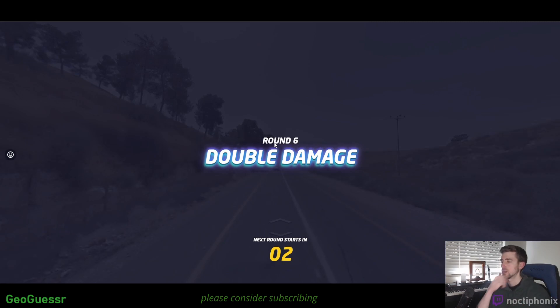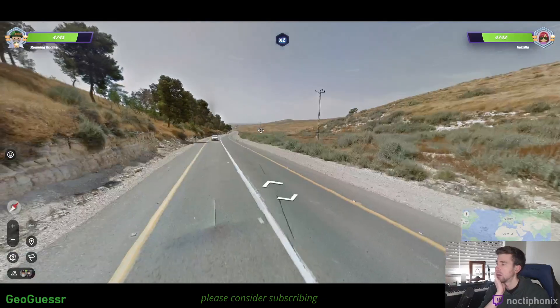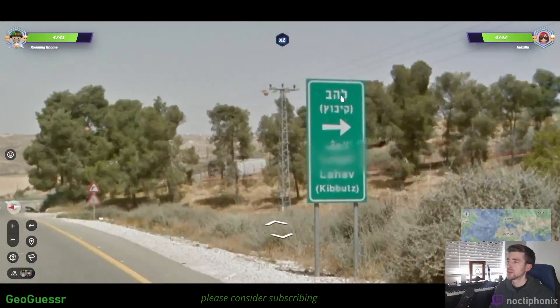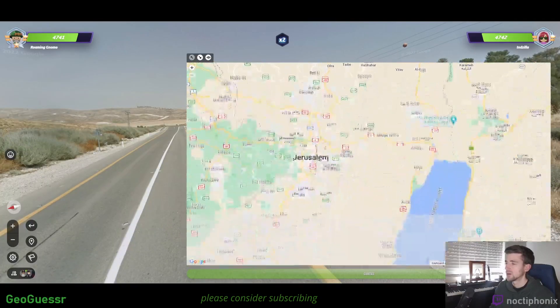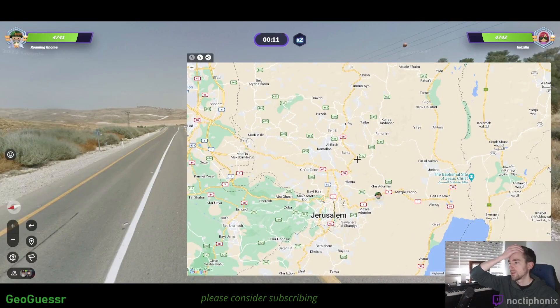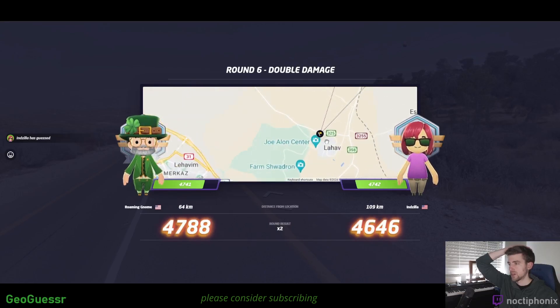Getting into the double damage round. We have double yellow lines on the outside. There's a sign up here — is this Turkey? No, this is Israel. 'Lahav,' which I think is road. 'Kibbutz' — it's right down there. So something on the west bank around Jerusalem. Maybe we're on that road. Spent the time to translate the road or city name. There's a little town there — Lahav.